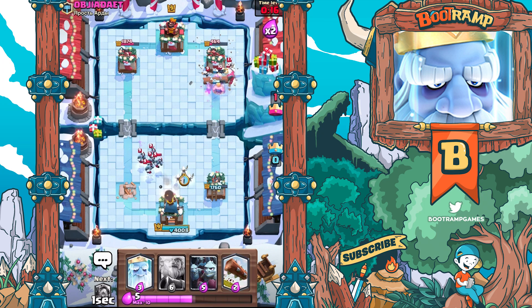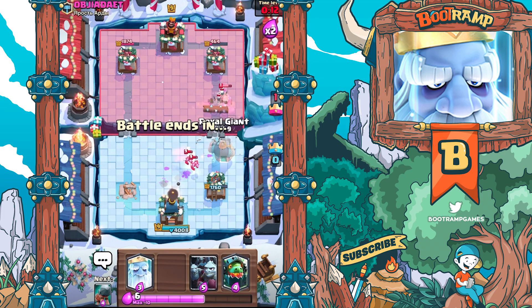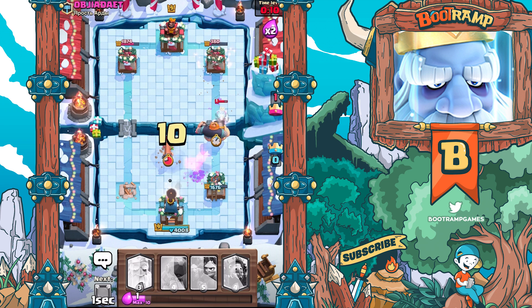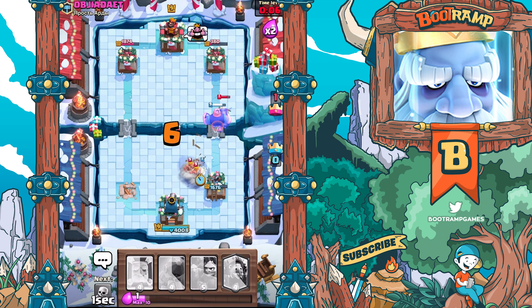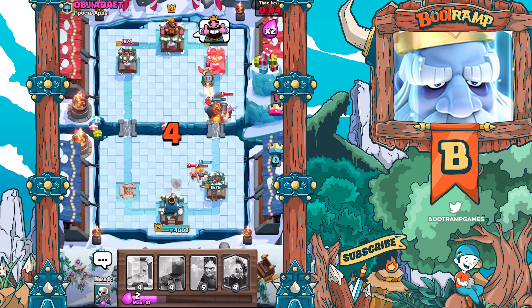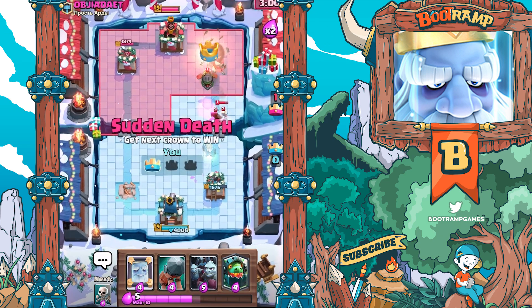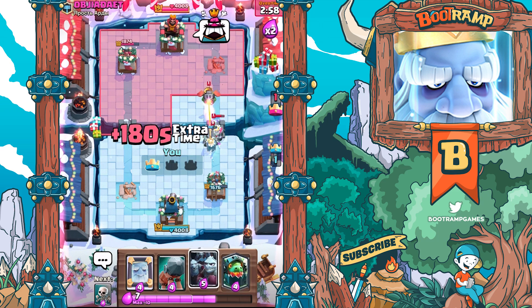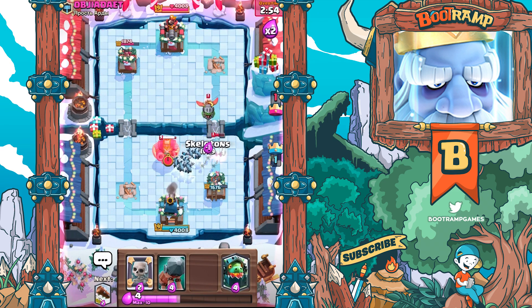We gotta try to distract those - wow, that was a really great play from this dude for sure. Use the Royal Giant - we've got like ten seconds remaining. We've gotta use the Royal Ghost to take care of it. Can we take it down? Yes! We actually got it dudes - this is good, this is actually good.